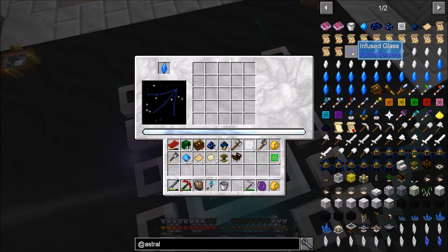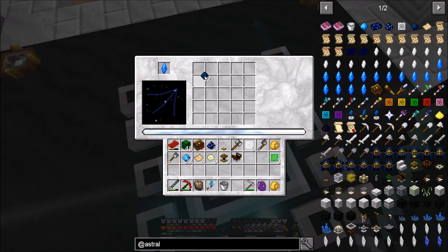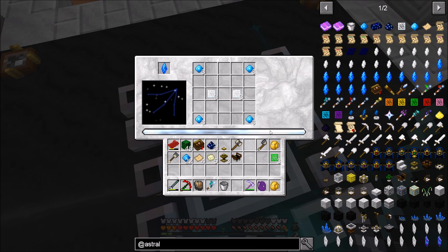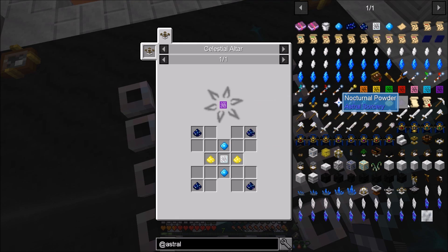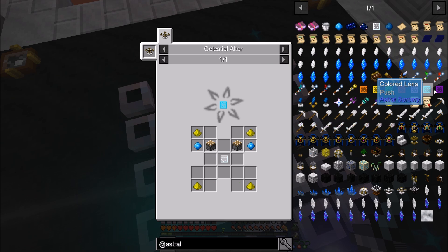We got our colored lenses of growth - three of those. The next thing I want to make is infused glass for master sorcery, and this is why I have all those resonating gems. It seemed like every single craft would eat through liquid starlight. There is a way to optimize that so it's more efficient - something I'm going to be working towards. These do require any kind of lens, but at this age you can only pull off spectral, push, or regeneration. You can't do damage, break, or ignition, so I went with growth because it's basically just a bunch of plants - really really cheap.